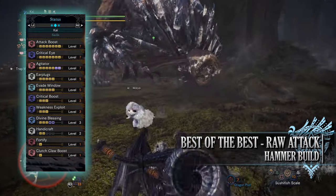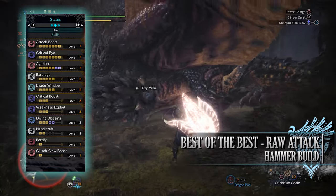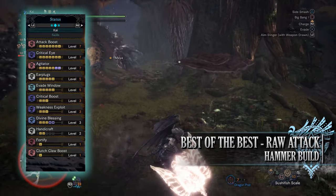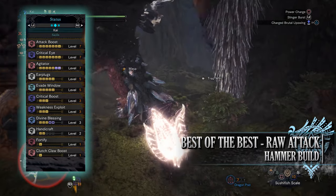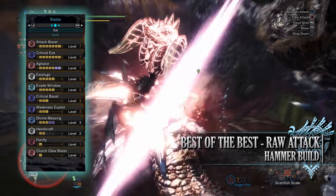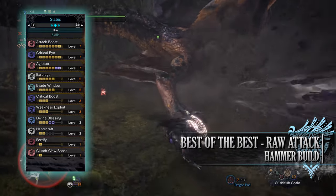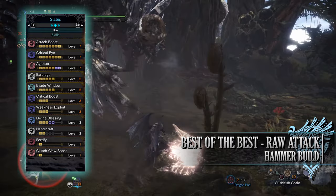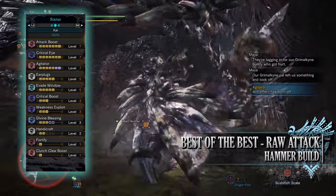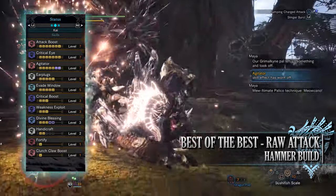But as this build is all about raw attack, it's going to allow it to do a lot of extra damage. Next up is Weakness Exploit at level 3, a skill that grants bonus affinity whenever we're attacking monster weak points. Should these weak points be tenderised through clutch claw attacks first, this bonus affinity can be even greater — Weakness Exploit at level 3 can potentially provide an extra 50% affinity. You have Divine Blessing at level 3, which can potentially be level 5 when wearing mantles — a defensive skill that gives us a chance at taking reduced damage when we take a hit. You'll also have Handicraft at level 2 which increases sharpness slightly, Fortify at level 1 which gives increased raw attack and defence every time you faint and return, and finally Clutch Claw Boost at level 1 which for heavy weapons means your clutch claw attacks will not only tenderise in one hit but also drop slinger ammunition.